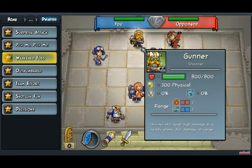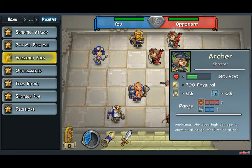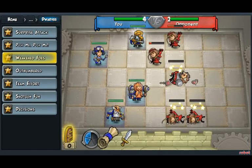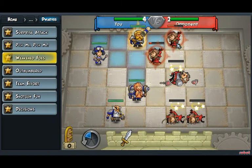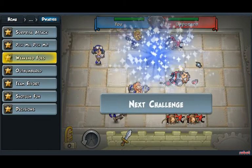And then you can either use the Gunner to shoot twice at this archer, or my personal favorite — supercharge him first and shoot this woman. He does a Shadow Blast to take out both archers simultaneously.